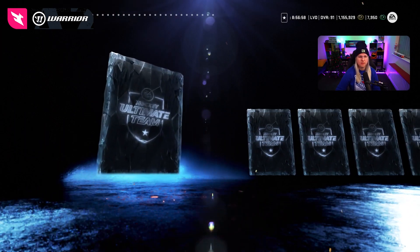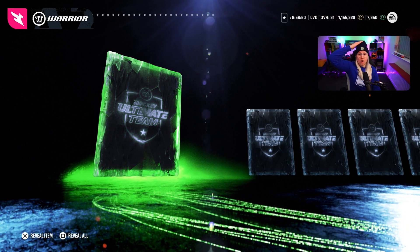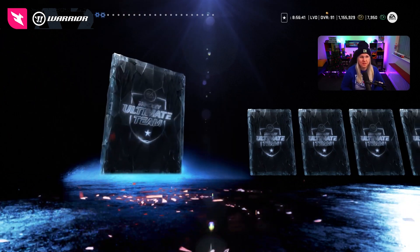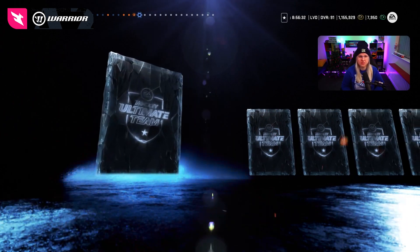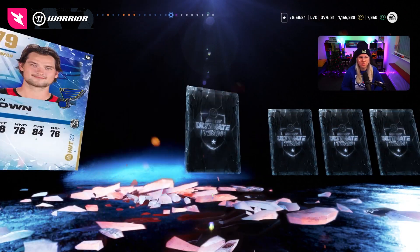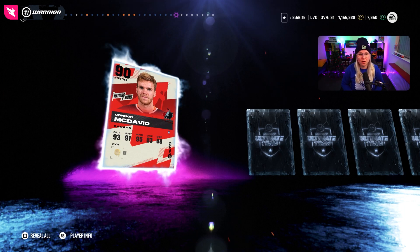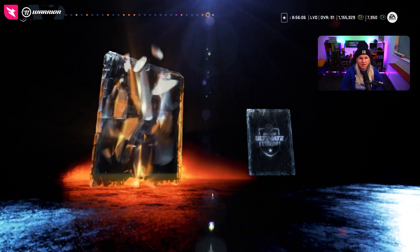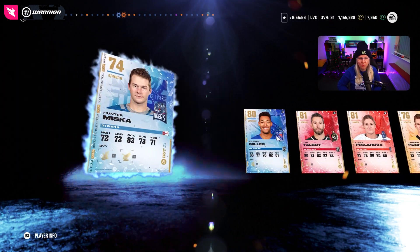They are tradable — okay good, I was really scared. You probably will not get anything good, but you never know. Oh my god, holy crap — another icon, third icon in a row, let's freaking go! And then — holy, oh my god — what a pack luck: 90 overall McDavid, let's freaking go! Seriously, what is happening with my pack luck? We just pulled the best player in the game, and Malkin as well, and an icon in the same pack!